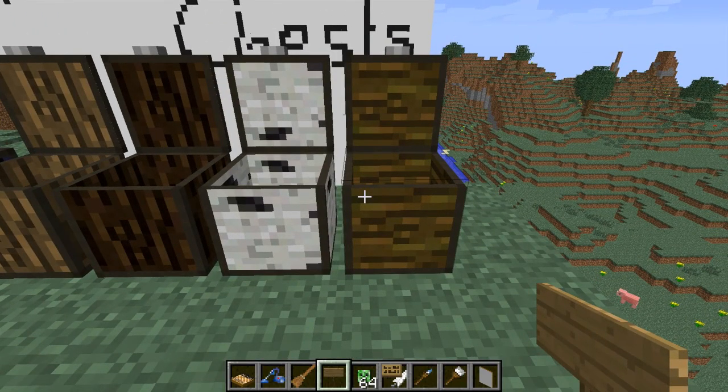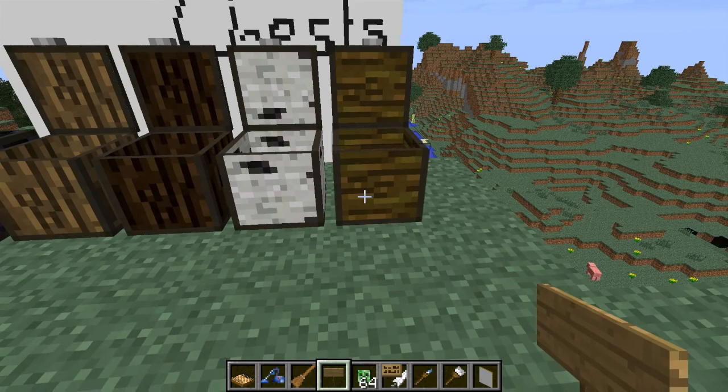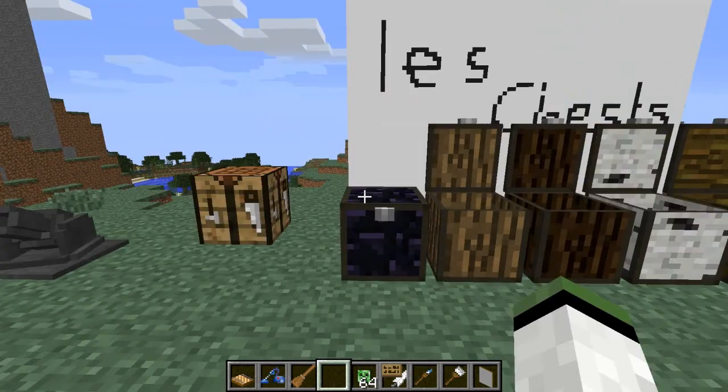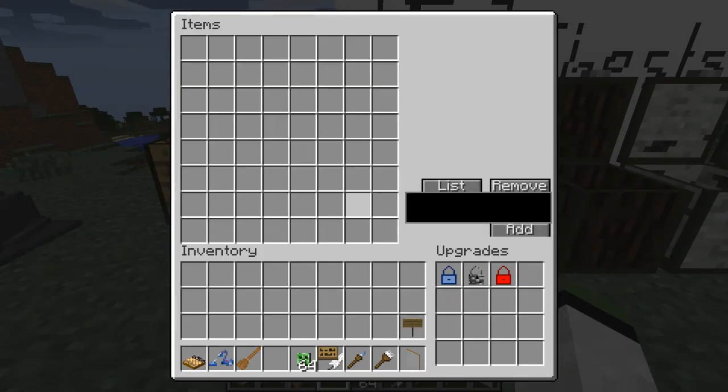These are crafted basically the same as a normal chest, but in the middle of each row, instead of a wooden plank, you use the type of wood that you want — so there would be birch, jungle, dark wood, and oak wood. Here we have the advanced chest. If you right-click on this, we have a huge inventory, so you can put tons of items in, and down here we have an upgrade box. You can only slot three upgrades in, and there are only three upgrades in this mod. The three upgrades are the collecting upgrade, the unbreakable upgrade, and the private upgrade.